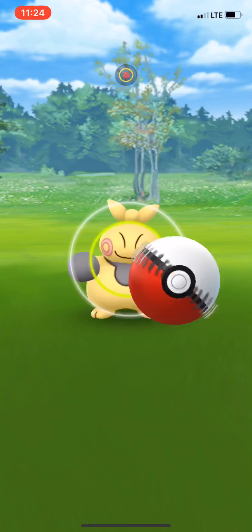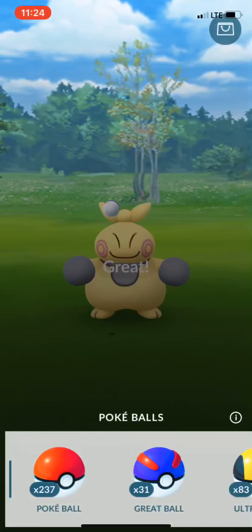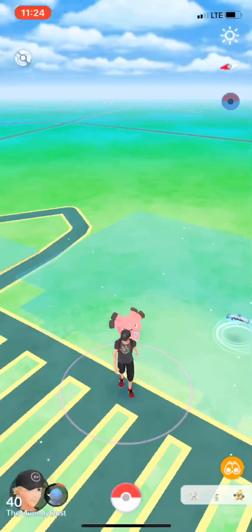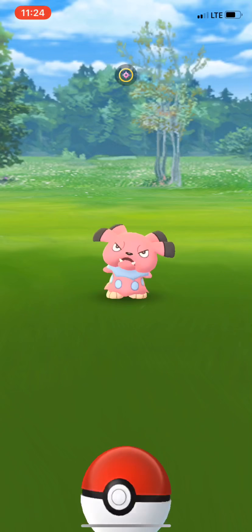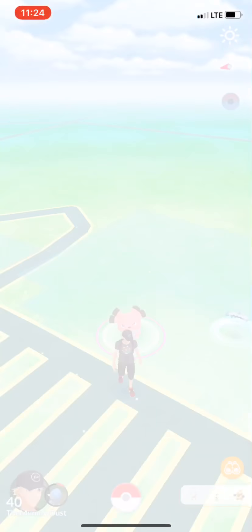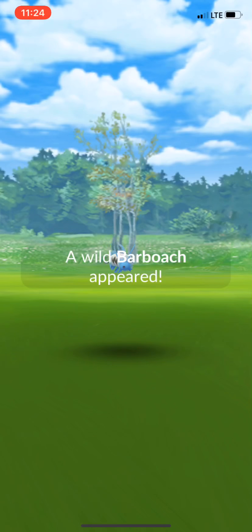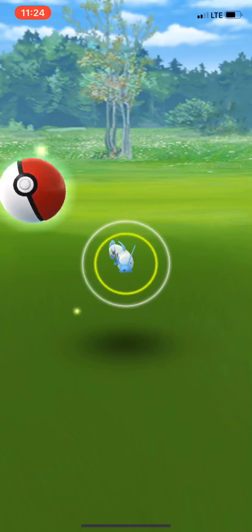Even then, last night I clicked on a Makuhita and hit the button at the same time — it was shiny — and then I just let it run away and my heart broke. Those are some of the disadvantages. The Gotcha pretty much catches them before you even have a chance to click on it, especially with the little disappearing trick that Pokémon GO does often.